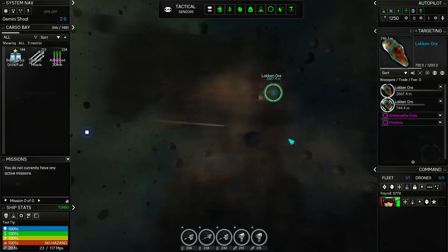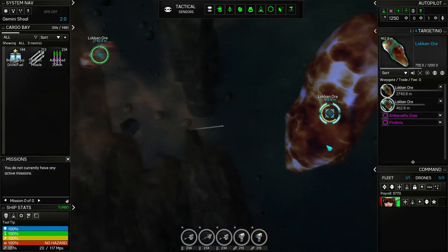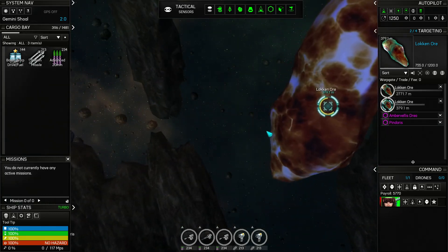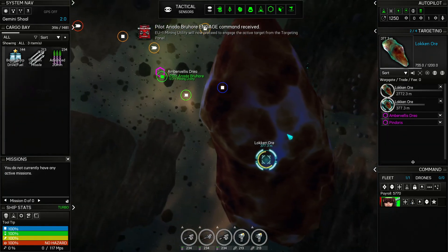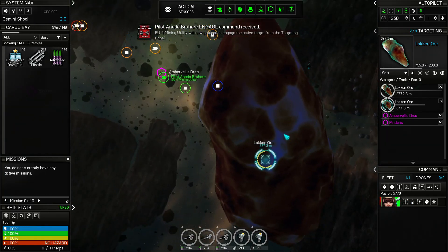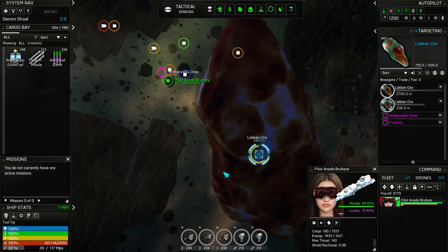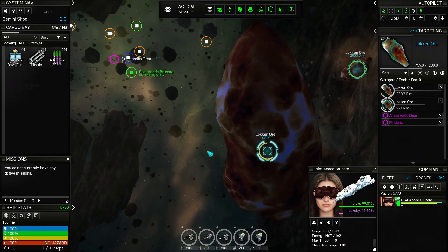Need to get up close so that when she gets here I'll actually be close enough to get her cargo. Why are you so slow? Max thrust is 140 — what's my max thrust? 117. With the boost I can go to 250, but still, she's not a slowpoke.